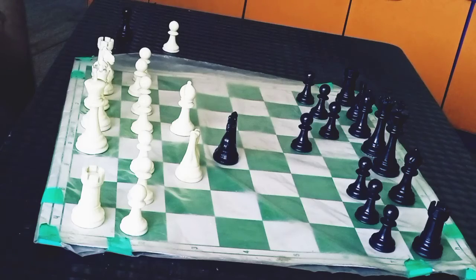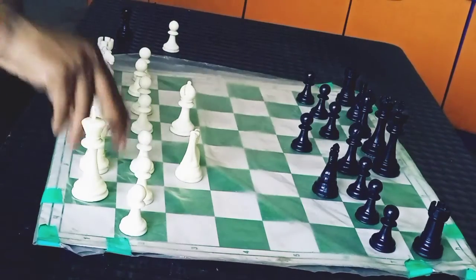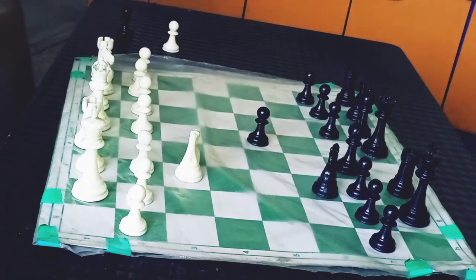Bd3, and here Anand is white, Mamadi Agar is black. Knight f6, castles, b7, Rook e1, castles — the position is equal right now. Bf1, and now d5 played by Mamadi Agar.